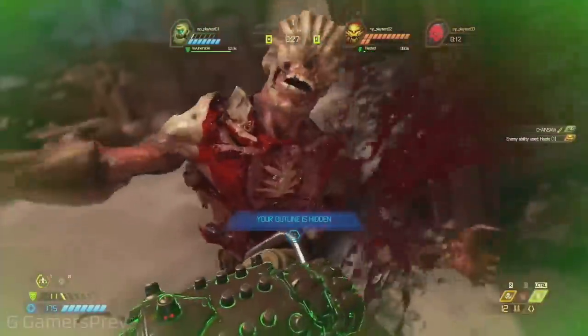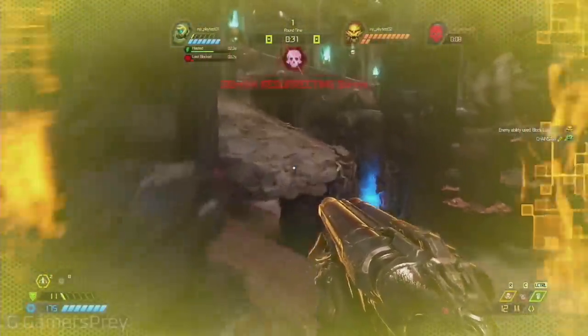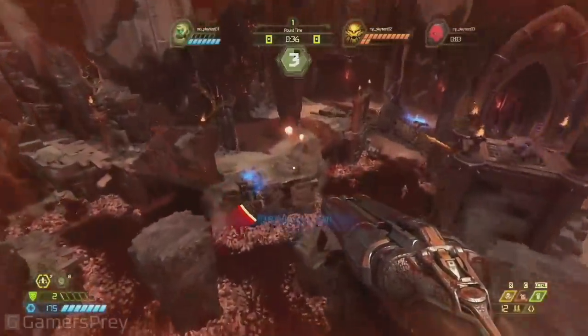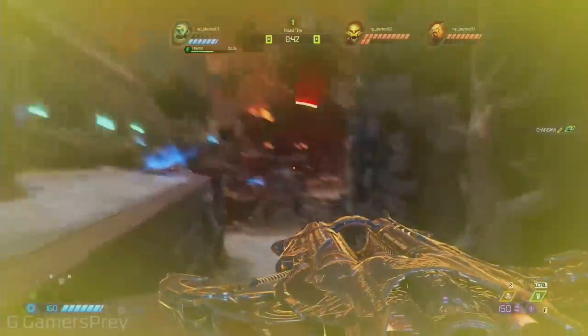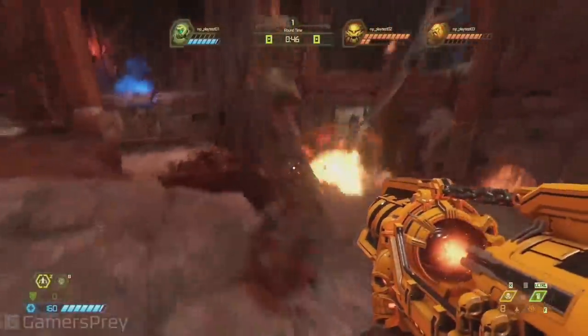With reckless abandon he went after the Slayer and he paid for it. That was only 26 seconds into the match. Now he just blocked his loot and they're making that chainsaw useless — he has to do it again. If you could block the Slayer's loot two times in a row, it's going to really hurt him. It's a critical moment in the match for sure.